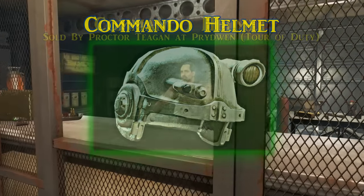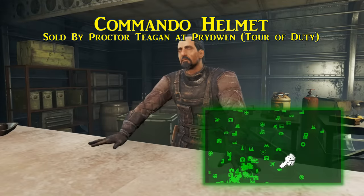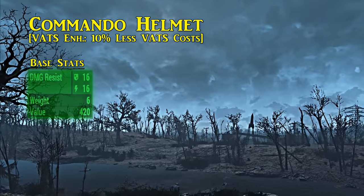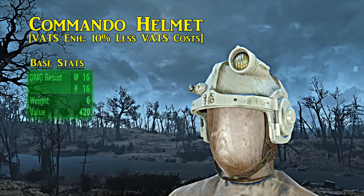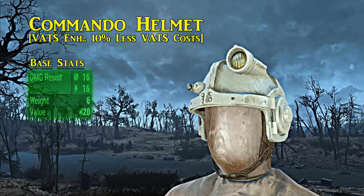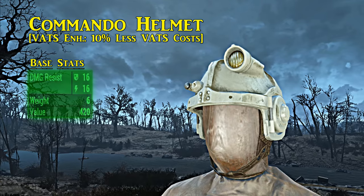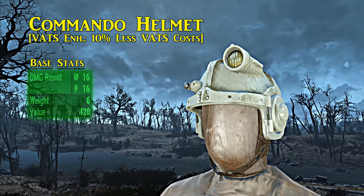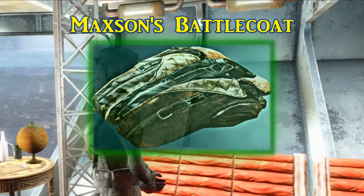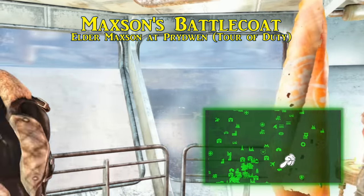Tegan has another piece of useful gear called the commando helmet, which is in his shop inventory. For skull protection outside of power armor, this is a premium choice if you can shell out the caps. The commando helmet comes with the polymer mod upgrade, putting its damage resistances at 16 ballistic and 16 energy. It also comes with the VATS Enhanced legendary effect, reducing all VATS costs by 10%, and even if you don't find the VATS effect useful, having a legendary effect boosts its defense values by two.